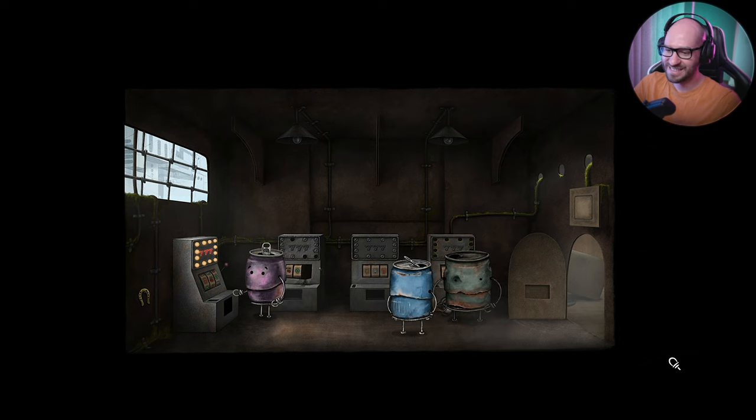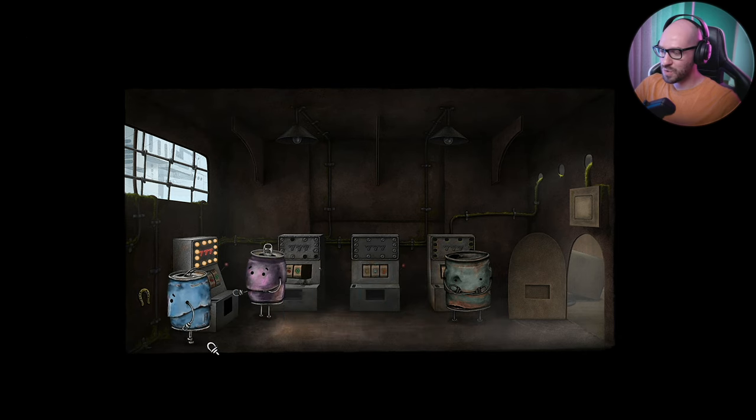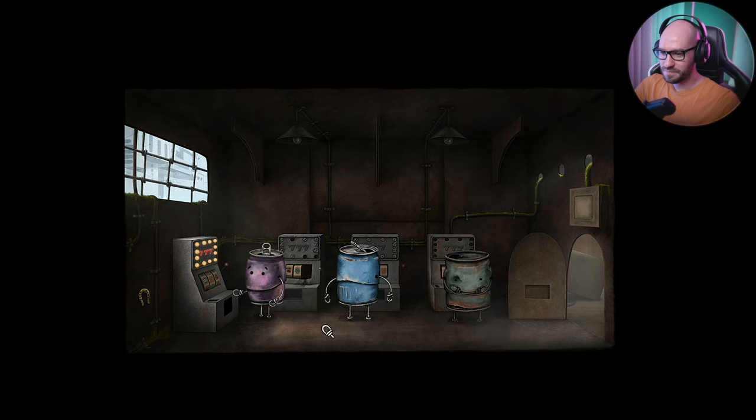Let me also grab this thing — I got no clue what I'm supposed to do with it. Can I connect this to it? No. Let's chat with this fella. He needs a lucky clover in order to win, but he lost it — the wind took it away. That's why we need a coin. Also this is missing a piece, but I cannot interact with it. I need a coin if I want this to work, which of course we do not have. Anyway, let's keep it going.